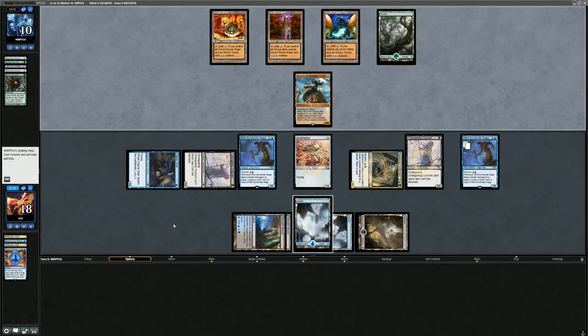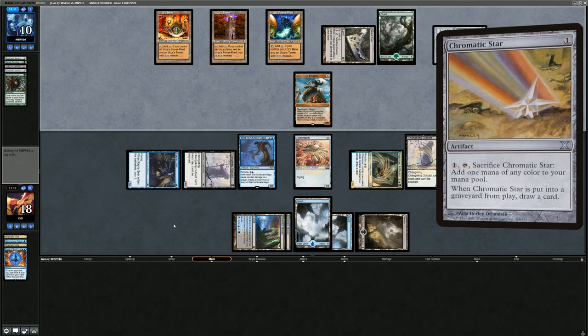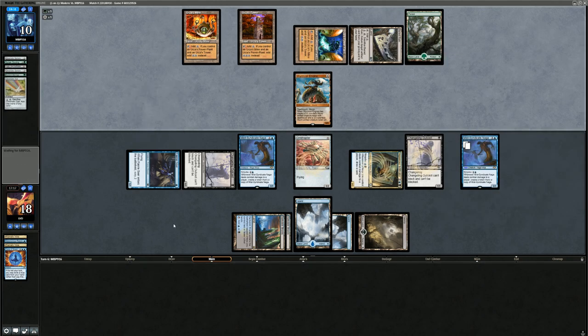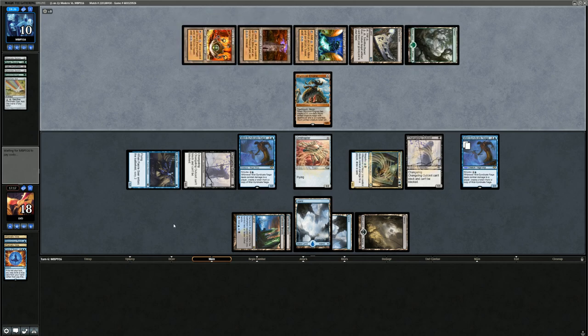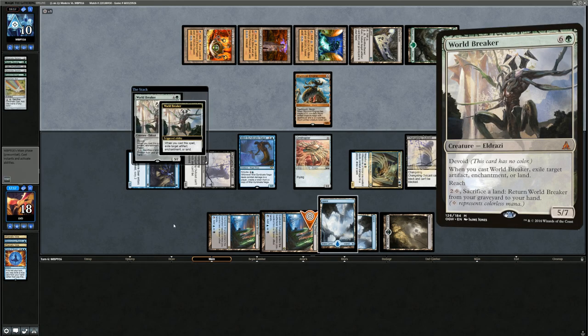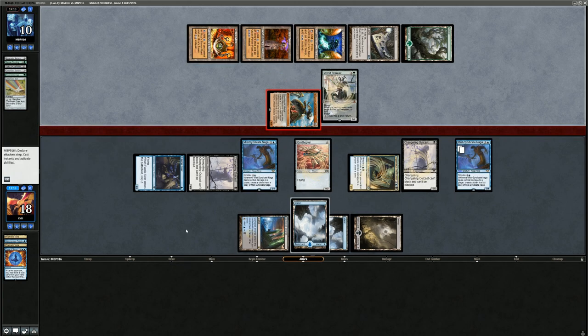We draw Outcasts and a land — not ideal. I guess we just run out our hand and hope they don't have Ugin or an Oblivion Stone. Ornithopter survives Ugin, not that it really helps. They find another payoff: World Breaker. It blows up one of our lands, but the Outcast can still keep attacking. It does have reach, so Ornithopter is no longer a great Ninjutsu enabler. The Wurm Coil can start attacking as well. I could trade off the Nagas, but now I can attack with everyone and draw extra cards with Infiltrator while making additional Naga copies.